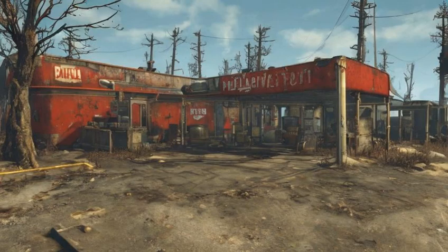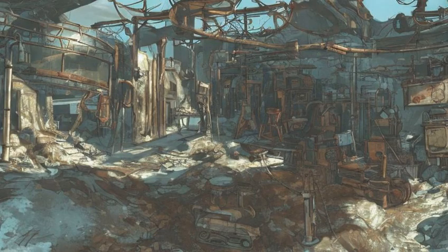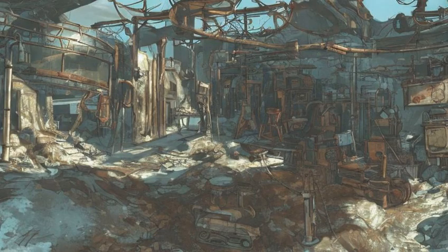Red Rocket Truck Stop (Ref ID: 00024A26): Settlement available by default. This is the place where Dogmeat will be first encountered. Can be used as a Railroad safe house.